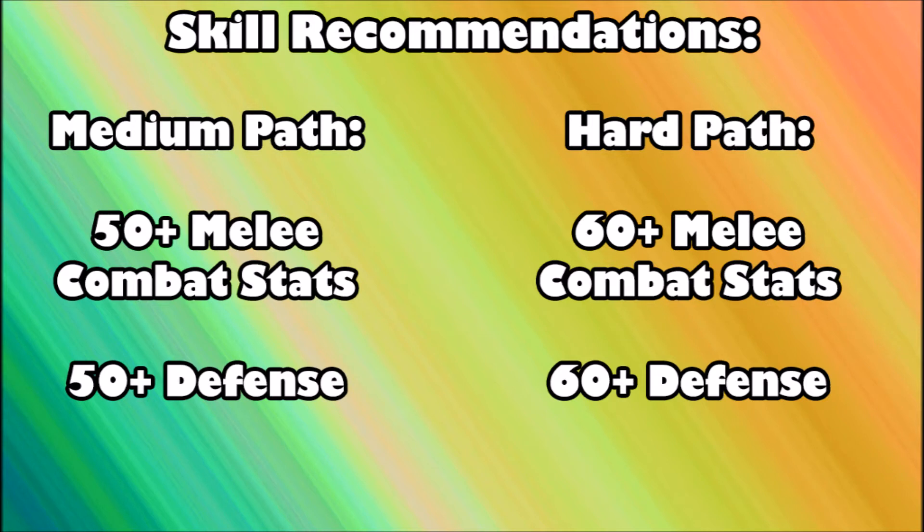For the medium path I recommend at least 50 plus melee combat stats and 50 defense, so you can have the best tier armor equipped. For the hard path I recommend 60 plus melee combat stats and 60 plus defense, because monsters on the hard path can reach level 114. Even at 60, the hard path is tough — definitely bring food. These are just minimum recommendations; you still won't get the best token rates with minimum stats.